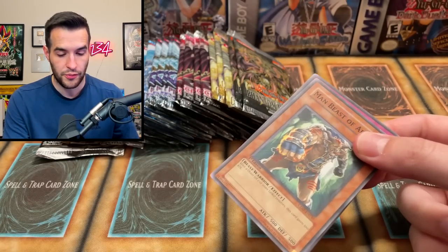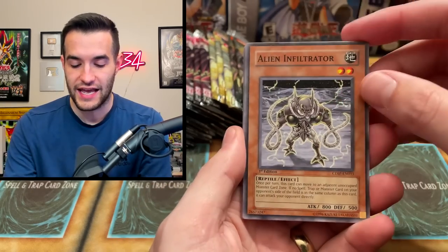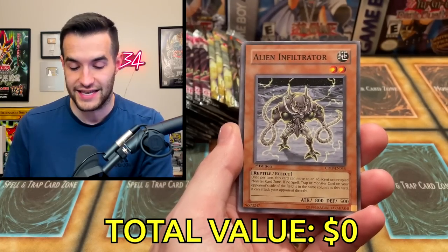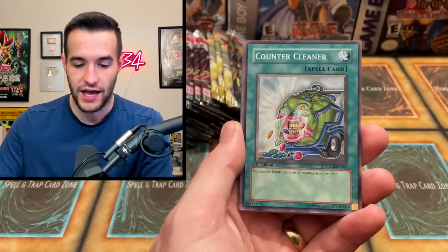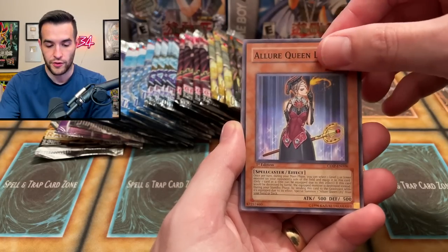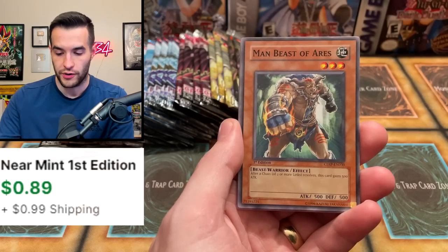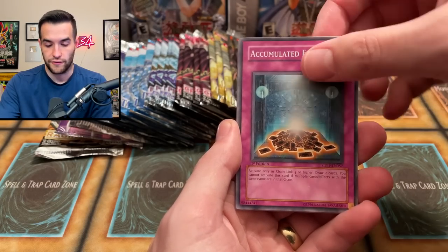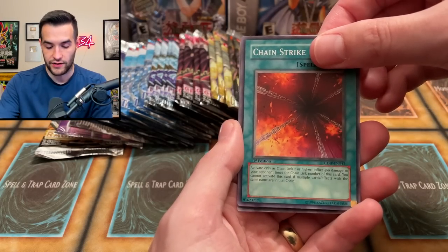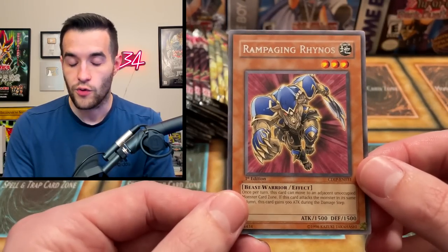We can still get the ultra though. That would be pretty cool. I don't know what kind of value we're going to get — it's probably going to be pretty low. We're going to have a total on the screen of how much these packs end up getting us. Counter Cleaner with the Alert Queen level three, Barrier Statue of Stormwinds — this was like a $3 card but I think it got a reprint — Man Beast of Ares, Accumulated Fortune, Statue of the Inferno, Chain Strike, and we have a Rampaging Rhino starting it off with a Rampaging Rare.